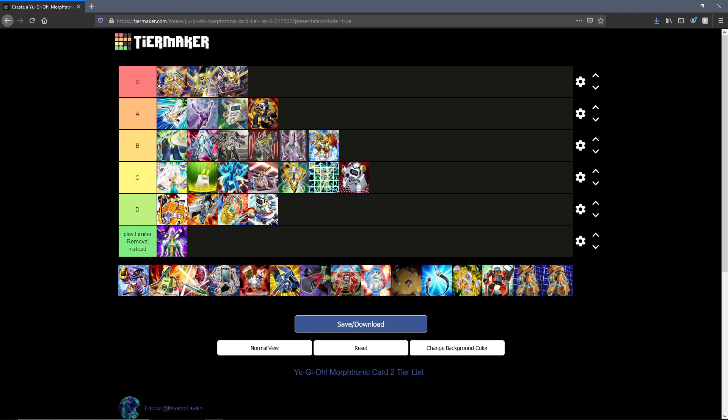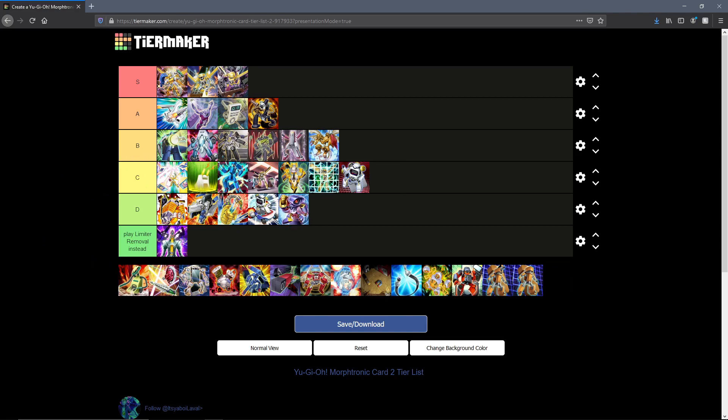Next up we have Morphtronic Monitron — this is not a monster by the way, this is a continuous trap, don't get fooled by the artwork. D tier, because it's a continuous trap that lets you on-summon swap your Morphtronic monsters' attack positions. I feel like this is just something that became too slow — on normal summon turning your Morphtronics into defense to get the better effects. The main problem is that it's a continuous trap. If this were on the field spell it would probably be way better.